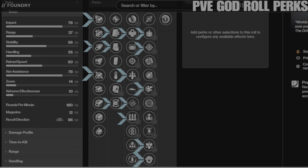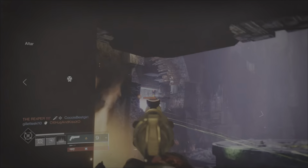Honestly, you could pick at least one or two more traits on this roll and it could still be considered a god roll. In line four: Explosive Payload creates an area-of-effect detonation on impact; Rampage grants temporarily increased damage on kills, stacking up to three times; Vorpal Weapon increases damage against bosses, vehicles, and guardians with their super active; Golden Tricorn grants bonus damage on final blows and greatly increases damage and duration with matching-element grenade or melee kills; and Incandescent — defeating a target spreads scorch to nearby enemies, with more powerful combatants causing scorch in a larger radius.